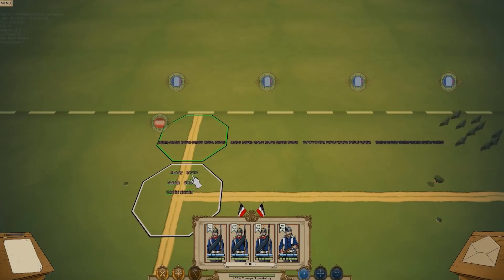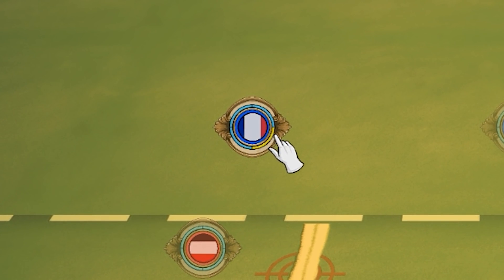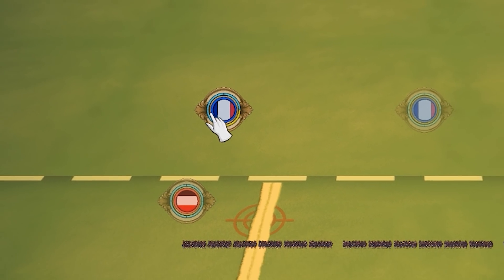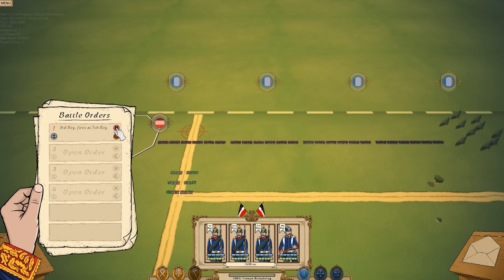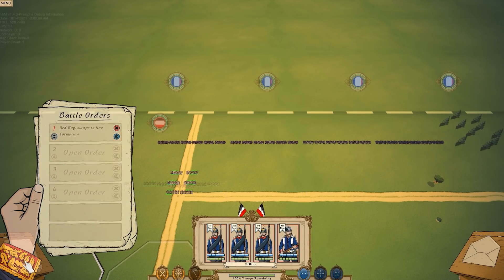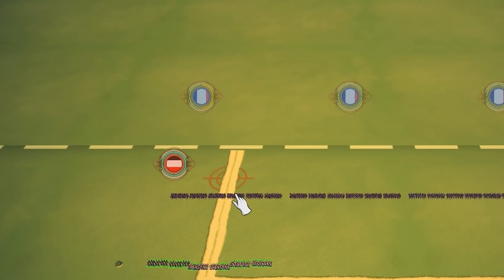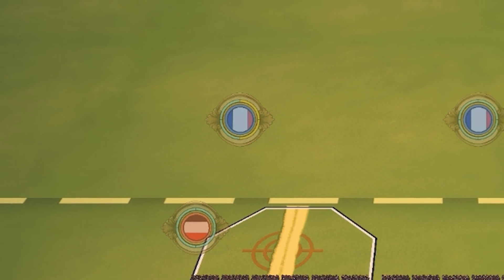That's it for this week's update, but I did want to go over a preview of what we'll see in future updates. Here is the damage preview system. As shown, if I attack this unit, they will lose one bar of cohesion because my unit is set to the formation attack column. If I were to change it to line and set it to attack, we should see that the enemy player would lose two bars of cohesion instead of the one.